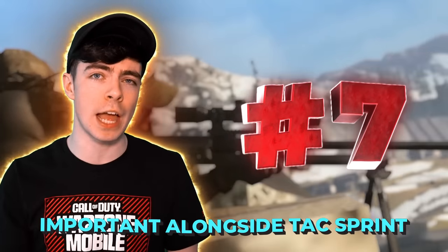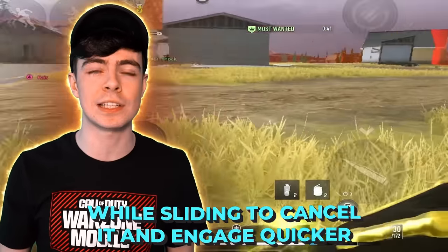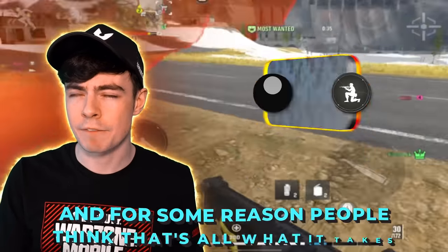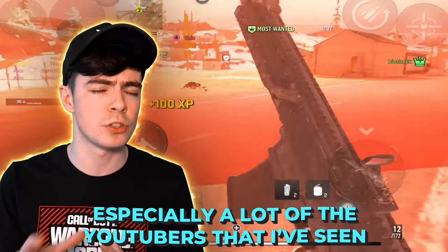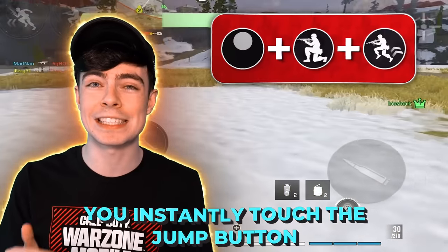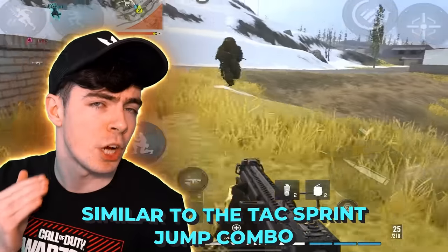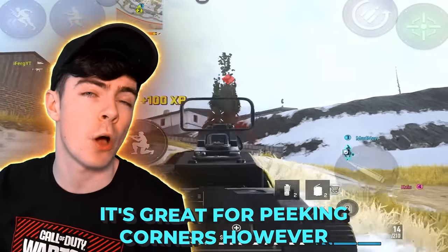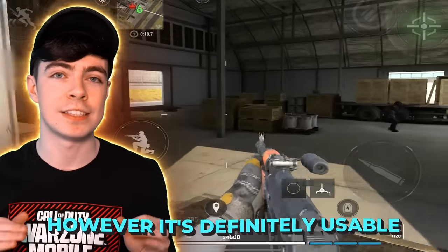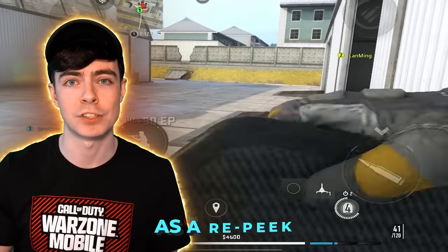Lastly, and arguably the most important alongside tac sprint, is slide cancelling. This is used primarily if you're caught off guard while sliding — to cancel it and engage quicker. It's done by running, pressing your crouch button to slide, then pressing again to stop the slide. A lot of people think that's all it takes, but in fact the best way to do it is after you click that crouch, you instantly touch the jump button — that'll bring you back up to your feet and keep momentum going forwards. Similar to the tac sprint jump combo, it's great for peeking corners. It's probably best at peeking to gain info without taking the fight, but it's definitely usable to slide cancel around a corner, kill one, rotate back, then tac sprint jump out and kill the second.